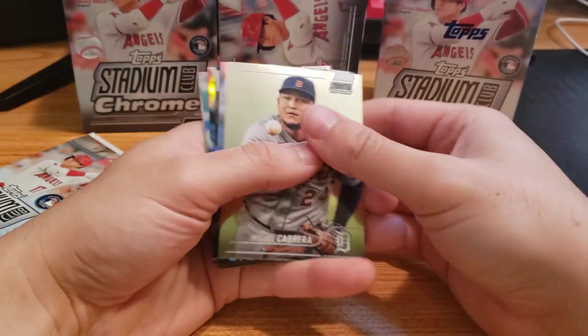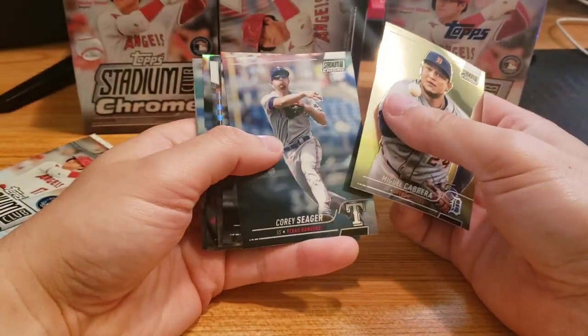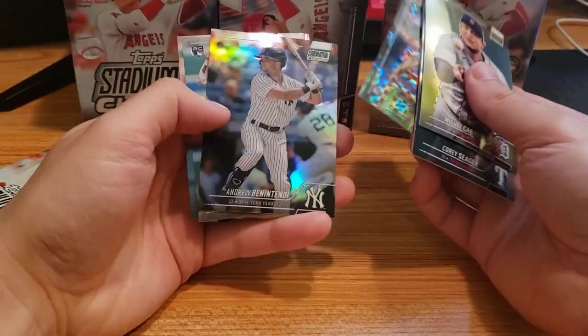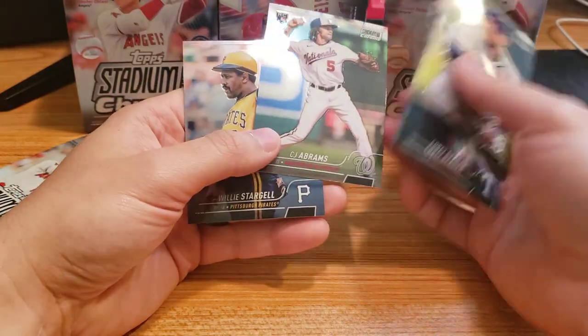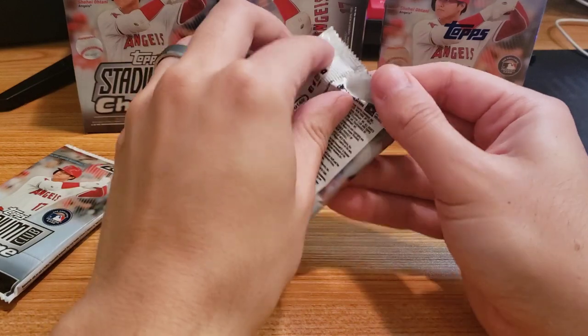Miguel Cabrera, Corey Seager. JP Crawford, Hans Crouse. Andrew Benintendi — I don't know — another rookie. Nothing too crazy in that pack.